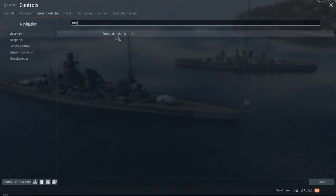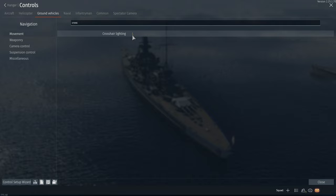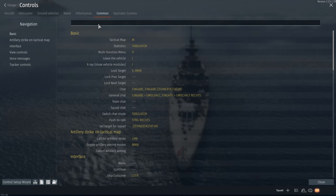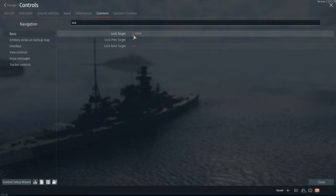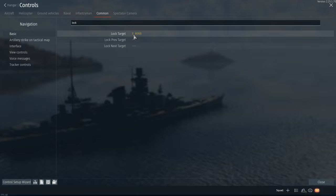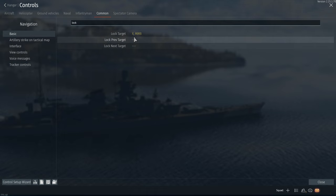When we go to the ground vehicles section, at the very bottom there is crosshair lighting — I have set it to L. It's not just good for tanks in thermal imaging; I also like my crosshair red for ships. Then, very importantly, if you go to 'common' and then to 'lock target,' make sure none of those options share the same button. I have it set to either X or the middle mouse button — pressing the mouse wheel. This enables you to lock on to the enemy ship and therefore enable the automatic aiming system to start working. So those are the settings.